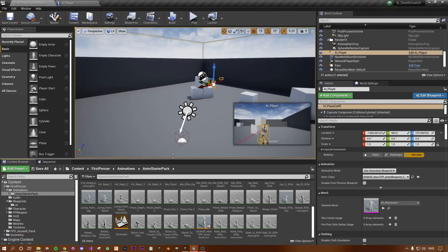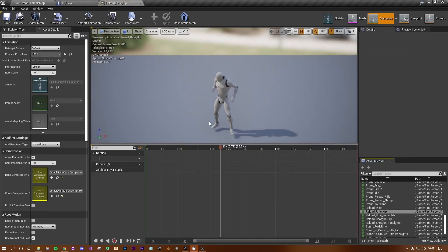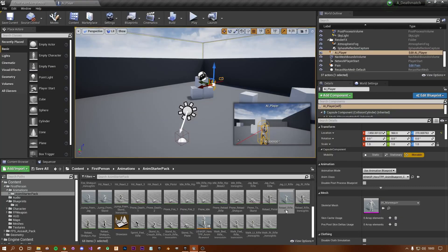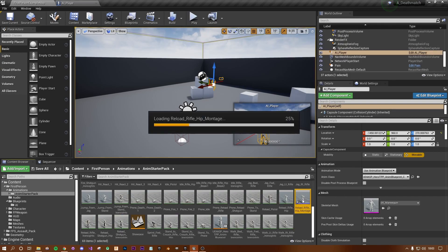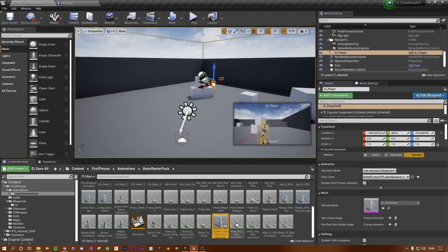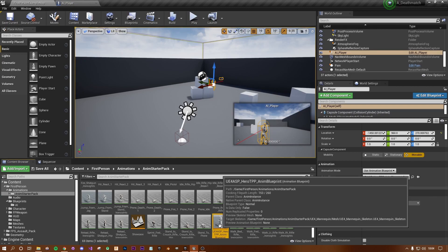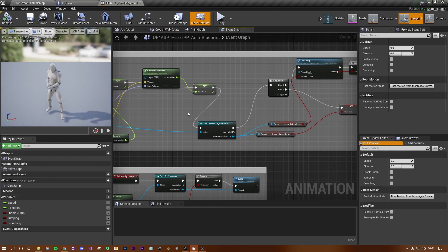Navigate to your animation starter pack. Right-click on the Reload Rifle Hip animation and select Create Animation Montage. When you open it, it's assigned to the default slot. We can reference this default slot in the animation blueprint and ask it to play. Go to the UE4 animation blueprint — the yellow/orange one — which feeds all animations to your character model.